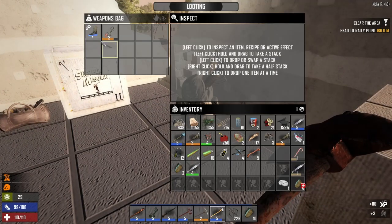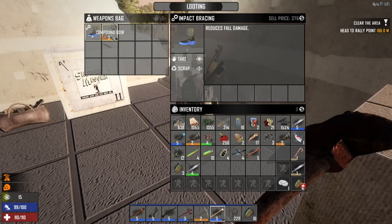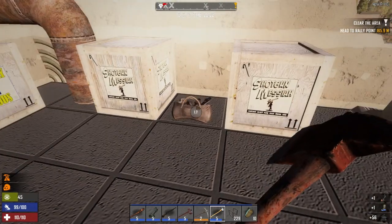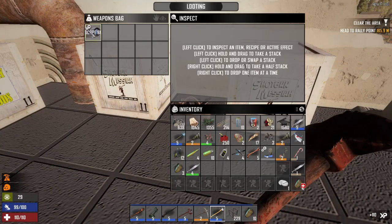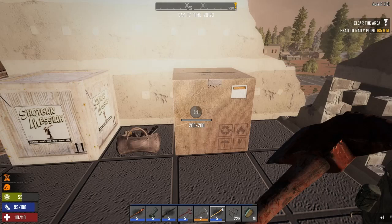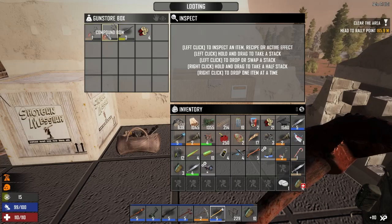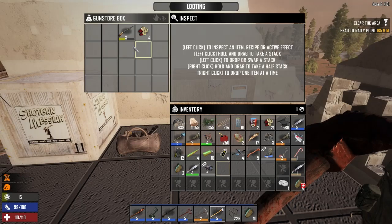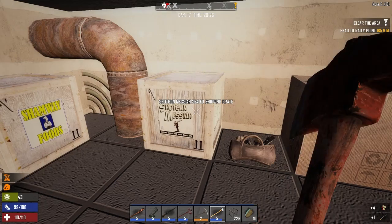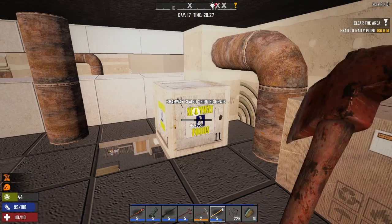Weapons bag! A nice reduced fall damage — I love it. The compound bow we can make better now. Oh, an eight-times scope! Nice. Okay, a tier three shotgun — I think I'm just gonna scrap those. We'll keep the rest. Let's see what's in this last one — I think that one's just a Shamway box. Let's do this one first.